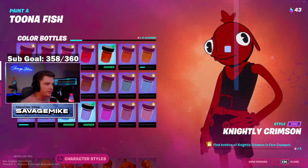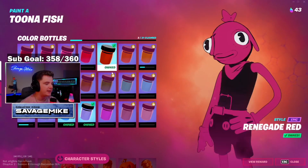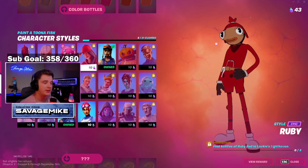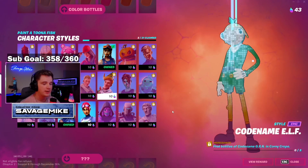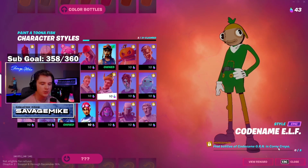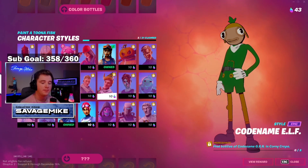Go over to Battle Pass and then go over to Paint a Tuna Fish — it'll show you all the different styles and all the different characters that you can customize Tuna Fish with. Click on the style that you want to unlock and read in the bottom right corner. It says find bottles of code named GRN in Corny Crops. So we're going to go to Corny Crops and collect three bottles.